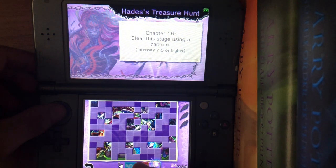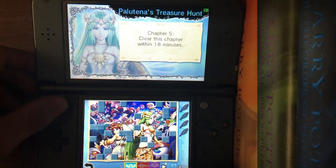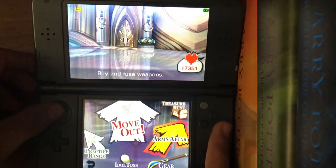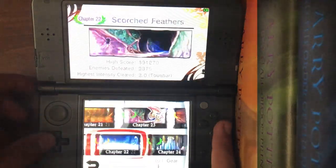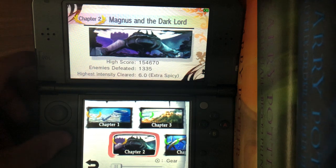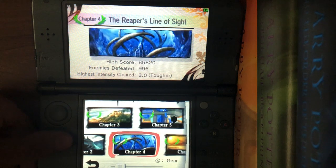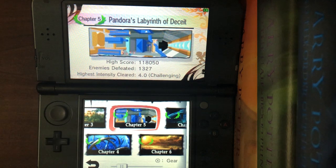You got Palutena's, Viridi's, and Hades - yes, Hades is in the game. Chapter one: Return Palutena. Magnus is a side character, he's pretty cool. Chapter two you go and kick Dark Lord Gal's ass. Chapter three you fight Hewdraw - he's got three heads. Chapter four: Reapers - you just fight some Reaper dude. Chapter five: you fight Pandora, it's pretty intense.